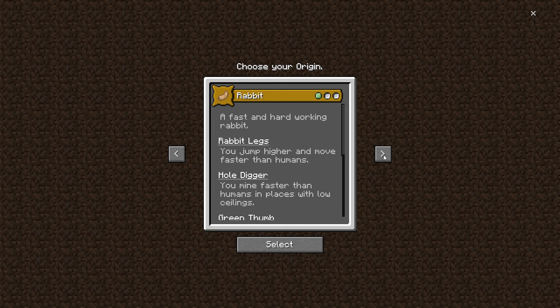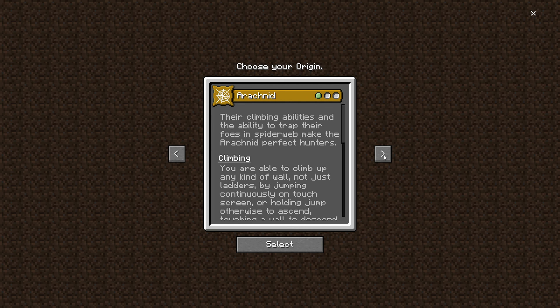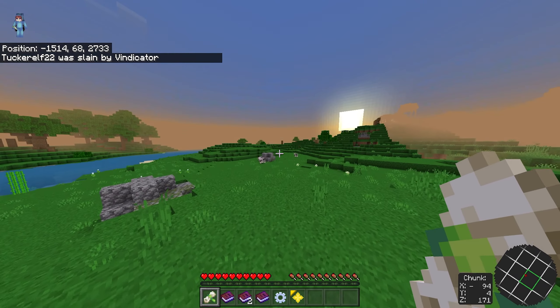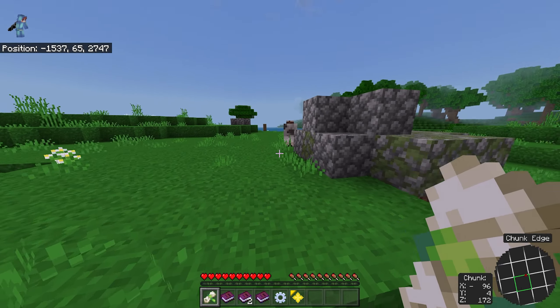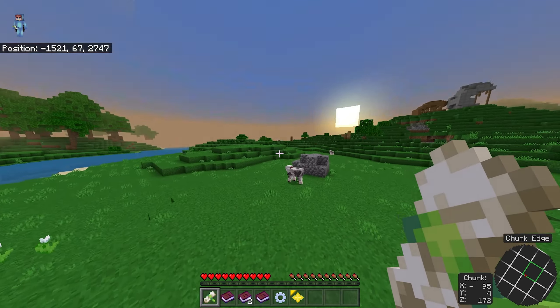You can also become a fox, a rabbit, an avian, an arachnid, and an elytrian. I'm going to go with the elytrian — that'll be pretty cool. Now we're in the game and if you look at the top left you can see we literally have wings, which is super cool.